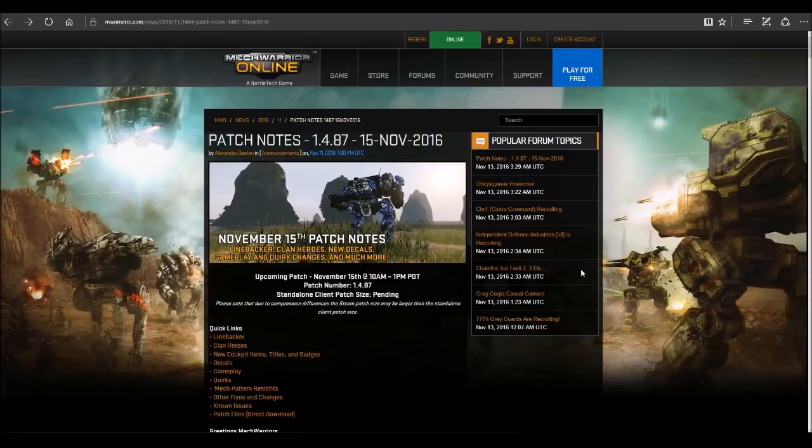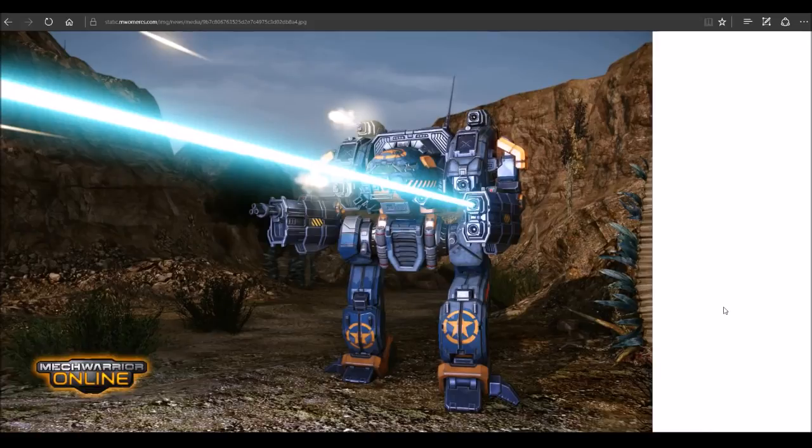First and foremost, the Linebacker is coming out. This is a 65-ton clan heavy mech and an OmniMech, so we have a fixed engine. It's going to be moving at 97 kph, and after speed tweak it's going to be moving at 104.